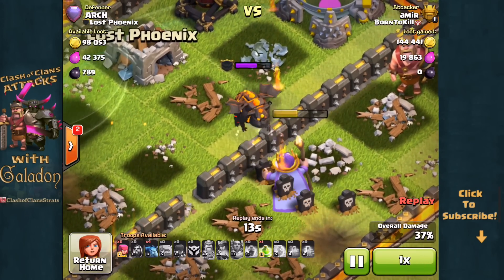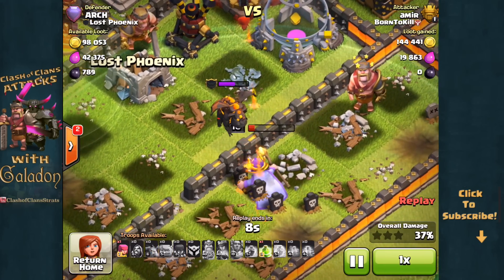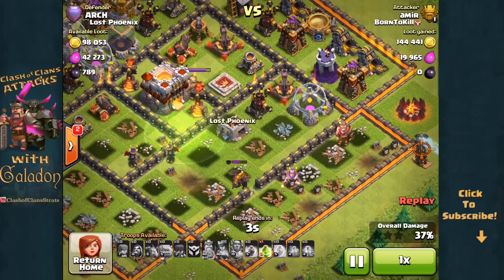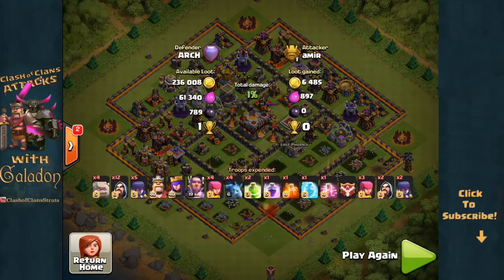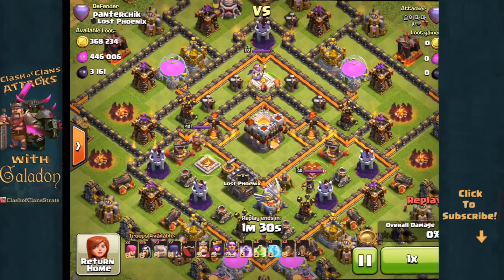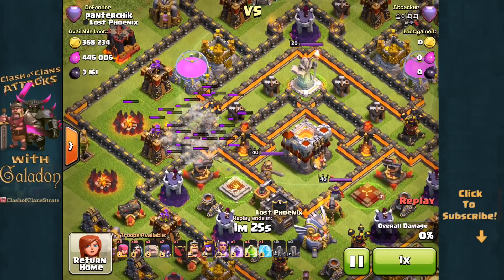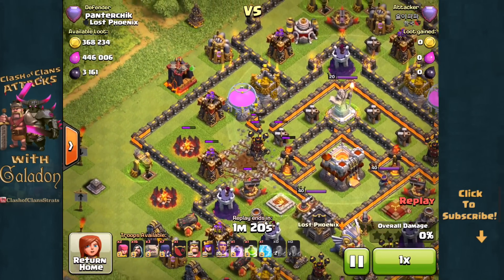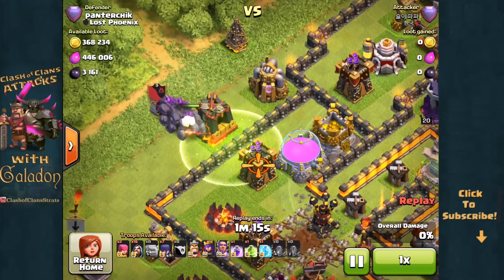The Grand Warden is one of the last units to go down. I have to admit I'm guilty of troop vomiting from time to time as well — the nature of a GoWiWi attack does kind of encourage players to drop those witches in a big group, and sometimes it just doesn't work out, especially now that so many people are switching back to multi-target Infernos. Amir is going to wrap up this loss, 14 trophies off to Arch from Lost Phoenix. Now Panter Chick gets in on the action with this earthquake start — again a legend league player attacking.